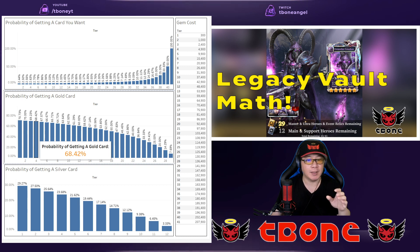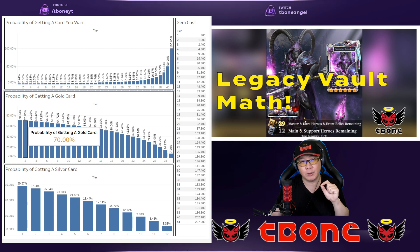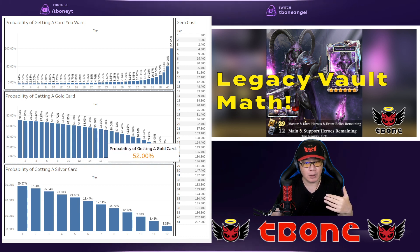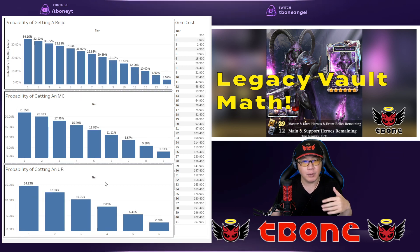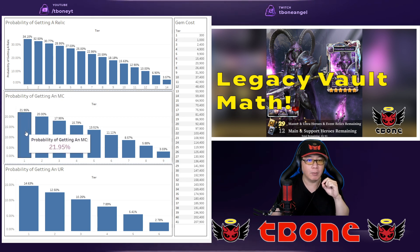At tier four, you may have about a 68% chance of a gold card, assuming you've gotten gold cards previously. The way this works is because every time you pull a card from the vault, it decreases the total number of cards. So if you pull a gold card and then a silver card, your chances of pulling a gold card next actually goes up a little bit because the total number of cards has decreased while the total number of gold cards hasn't. If you break it down further, out of that 70% chance of pulling a gold card, you're actually most likely going to be getting a relic at a 34.15% chance by tier one.